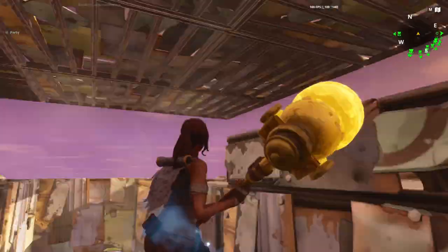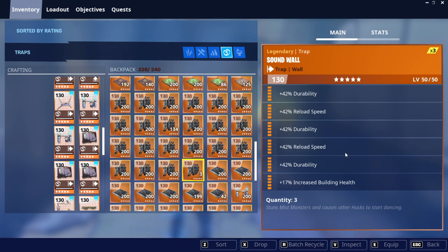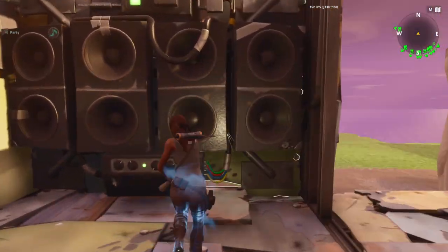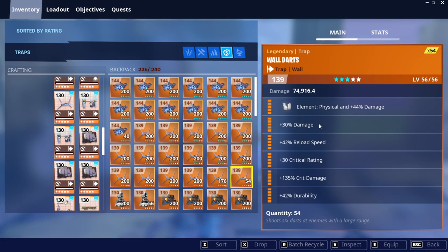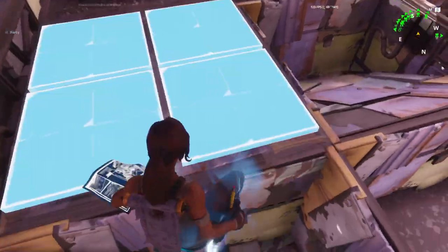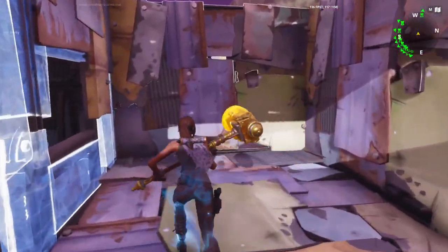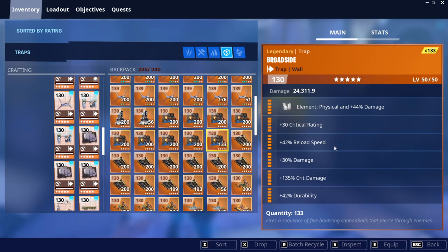This wall is going to be a sound wall: durability, reload, durability, reload, durability, increase building health. One right here and then one right here. Next will be a wall dart: damage, reload, crit rating, damage or crit damage, durability. One right here. Then I had a wall with a window right here and a wall dart here.